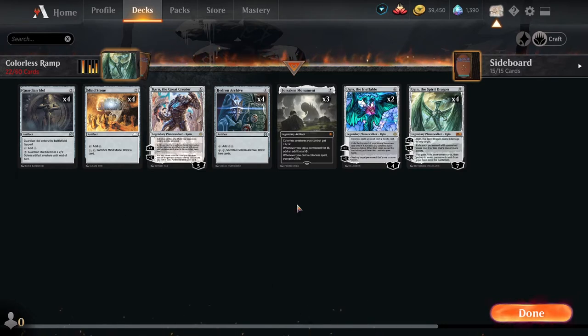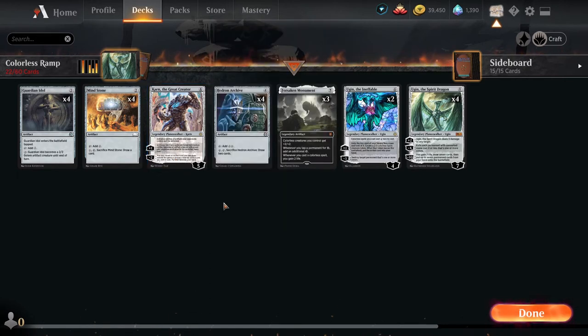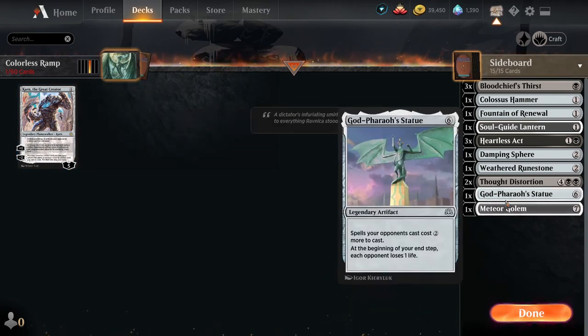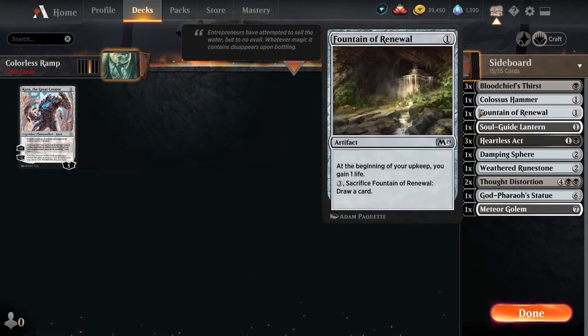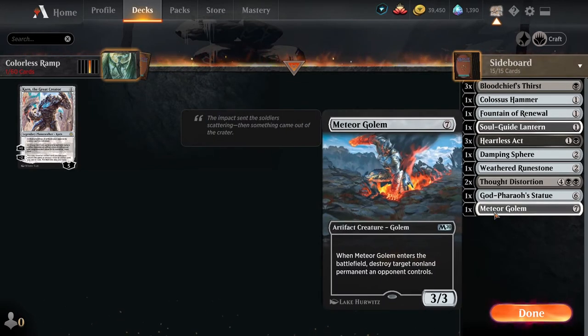Karn's minus two ability helps us get something out of the sideboard, so let's go over the sideboard before we cover the lands. Karn's minus two allows you to reveal an artifact card you own from outside the game — which in Magic terms is your sideboard. So as for what our single copy of Karn can pull out: Meteor Golem, God Pharaoh's Statue, Weathered Runestone, Dampening Sphere, Soul Guide Lantern, Fountain of Renewal, and Colossus Hammer. Notice that our sideboard is half toolbox and half actual sideboard. The catch-all is Meteor Golem — spot removal. It's expensive, but considering how quickly we can ramp, it's actually not as expensive as you think for seven mana.